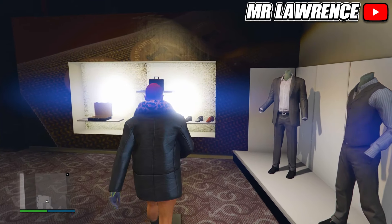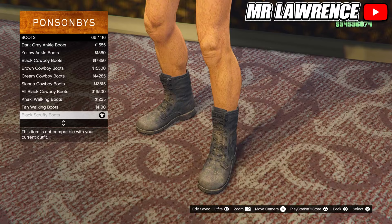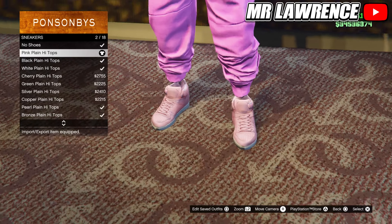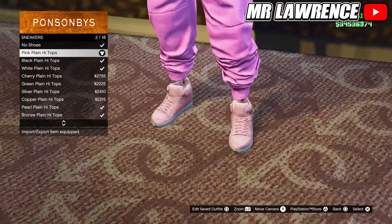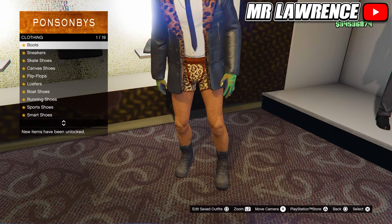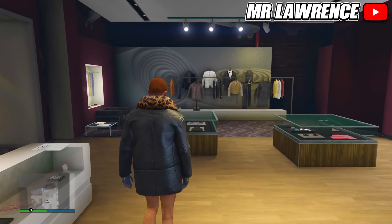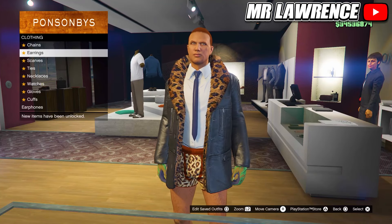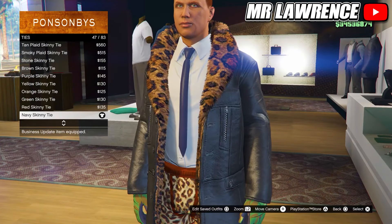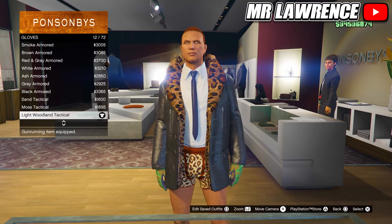Now go to the shoes. If you want black skate shoes on the pink outfit, go to boots and equip the black scruffy boots. If you want the pink galaxy bodysuit feet on your outfit, select the pink plain high top sneakers. Then go to the accessories, purchase the navy skinny tie, number 47, and equip the light woodland tactical gloves, number 12.